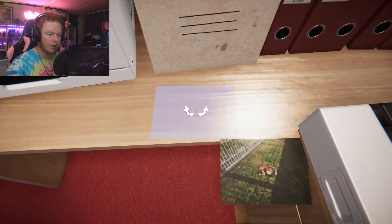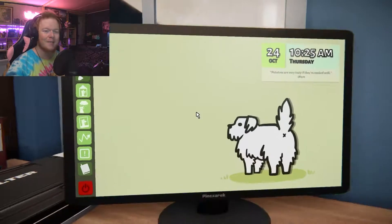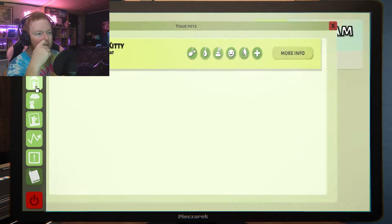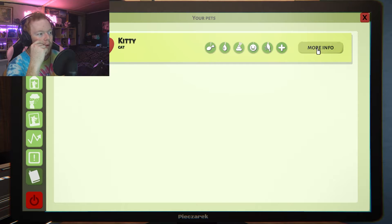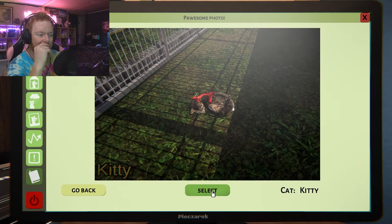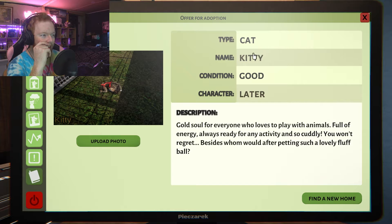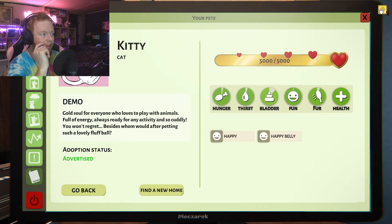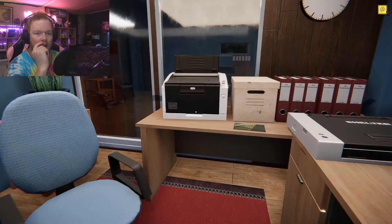Pick up the phone and scanner — use the scanner next to the computer in your office. Here you go, kitty. Oh, it's all guilt. His name is Kitty. I wasn't paying attention. More info? Find a new home. Upload photo. Name: Kitty, good condition. Gold soul for anyone who loves to play — always ready for any activity. You won't regret it — who would, after petting such a lovely fluffball. Thank you for posting.